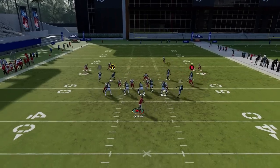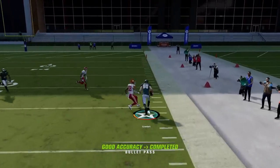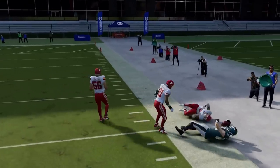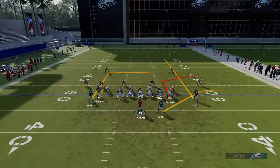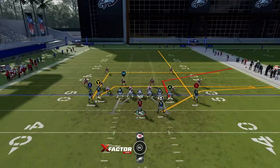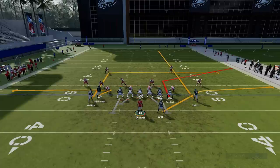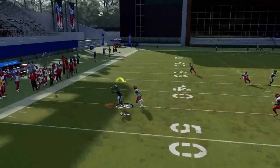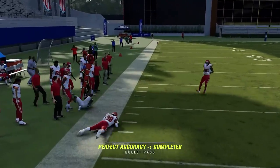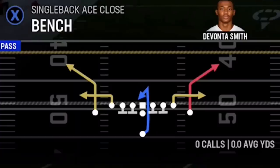Next up we have the Z Spot. Put the Y route on a drag and the B route on a streak to help get these guys open — the streak pulls back the coverage and gets the tight end open against just about any zone coverage. The running back on the flat typically gets open underneath any zone as well, except hard flats. You can also put the wire out on a drag for a high-low over the middle — if your opponent chases the routes on the right side it leaves the middle wide open. Or put the wire out on a zig for good man-beating concepts.